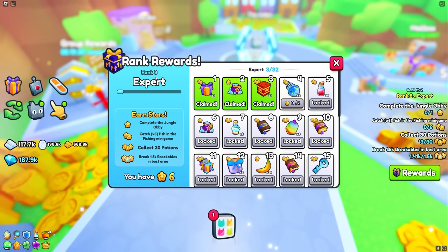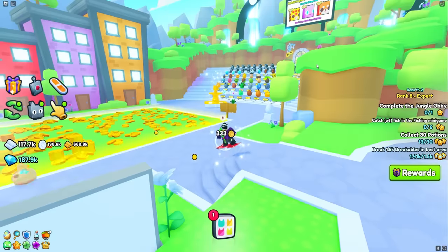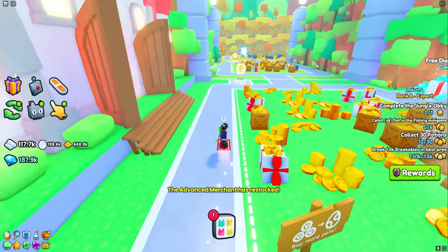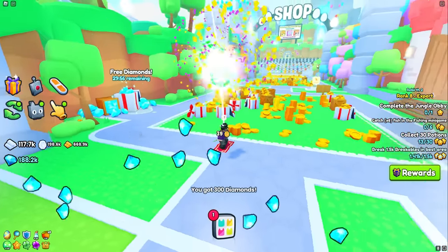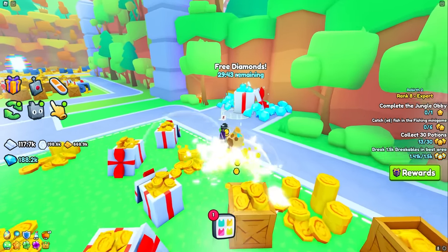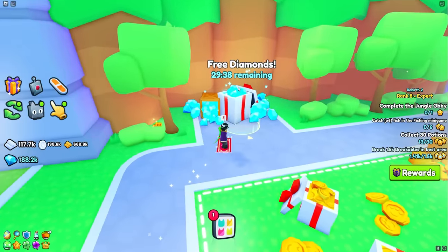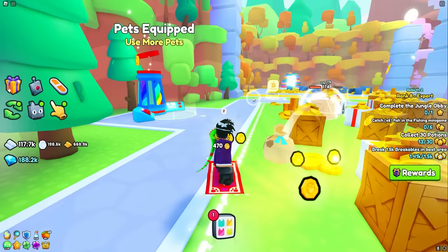I think this is the last rank until they release more ranks into the game — we're making very nice progress here on Pet Simulator 99. We currently have just under 200,000 diamonds to spend today, and we're going to be discussing all the free ways you guys can get diamonds and earn them the fastest. My number one tip: make sure you guys are grabbing all of the free diamond packs littered throughout the entire map — there are about three or four different free diamond packs you can pick up.